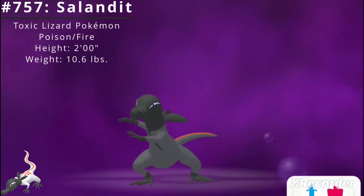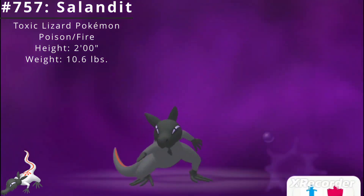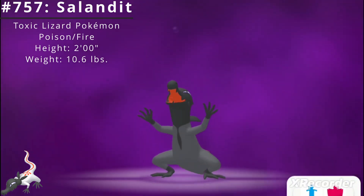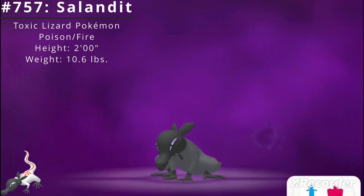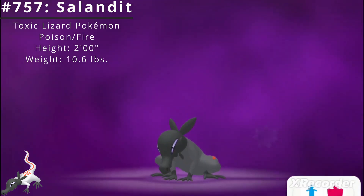Salandit has access to the ability Corrosion, which allows the Pokémon to poison Steel or Poison types. It also has access to the hidden ability Oblivious, which keeps the Pokémon from becoming infatuated, falling for taunts, or being affected by Intimidate.